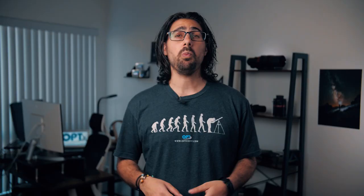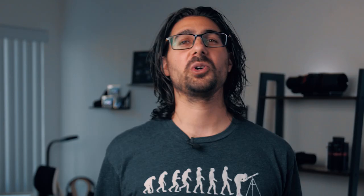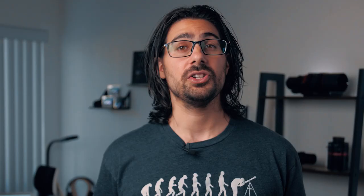For these broadband LRGB targets, we highly recommend that you use a light pollution filter if you live in a light polluted area. While there's no substitute to a super dark Bortle 1 sky, filters like the Optolong L-Pro are perfect for taming some of that unwanted light pollution glow in your image. The L-Pro also comes as a clip-in filter for your DSLR — just clip it in and start shooting.